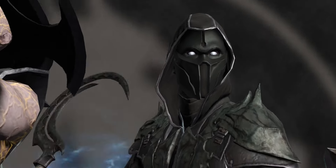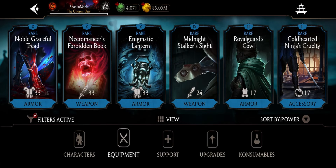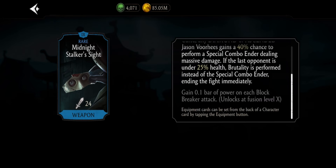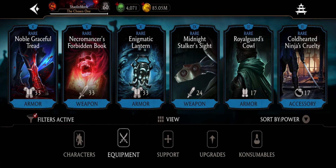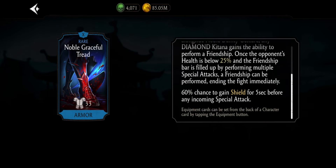A few months ago I made a video about the best tower rare pieces and the Graceful Tread is from the crypt so I did not include it, but it would definitely be top two or even number one. This one also had potential but it's a weapon and usually you wanna keep your weapon slots open for tower damage gear. Anyway, Graceful Tread — awesome piece, one of the very best. I hope you liked this video, take care, see you next time.